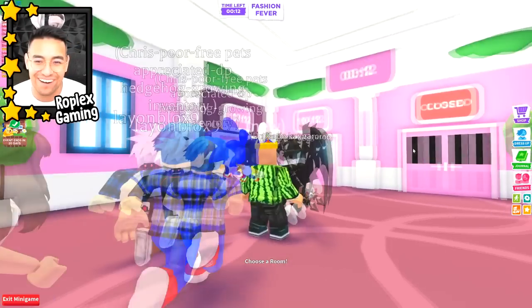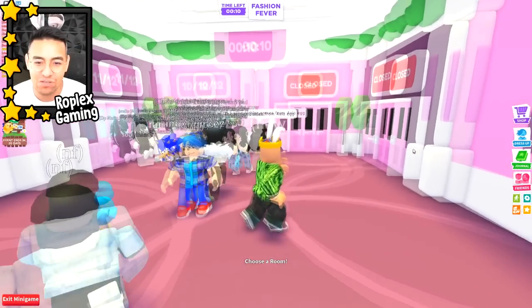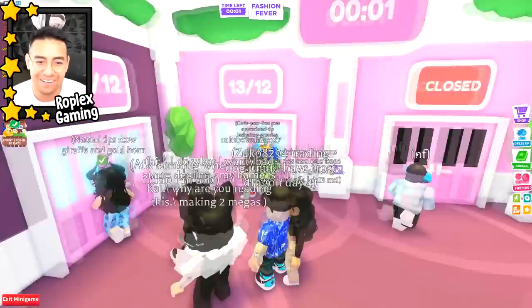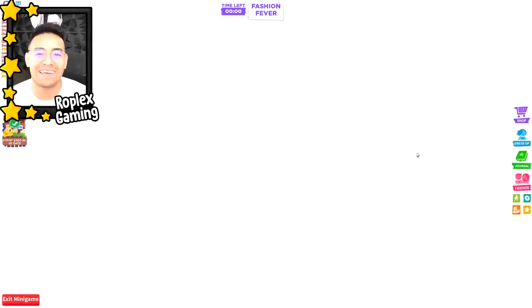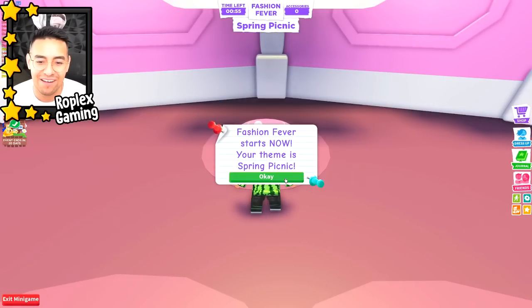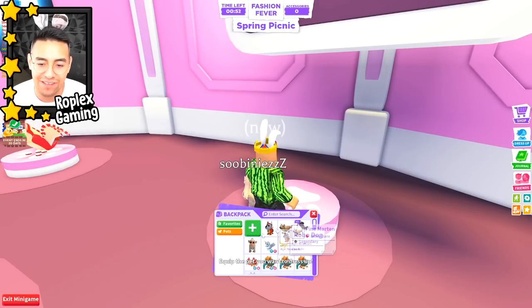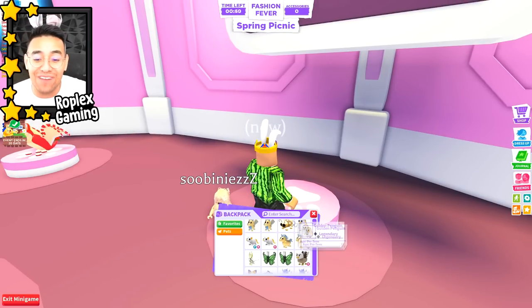Fashion Fever - okay, how does this work? Choose a room. They're full, I can't choose a room. Fashion Fever starts now - your theme is spring picnic. Equip the pet you want to dress up. If I select my Mega Shadow Dragon, I'm obviously gonna win, right? Nobody else has that pet.